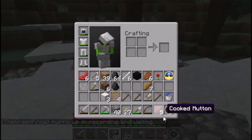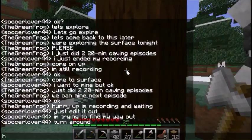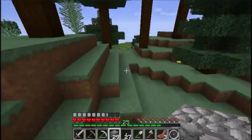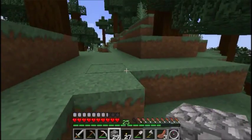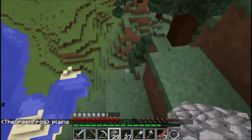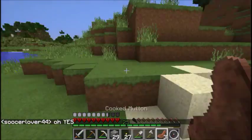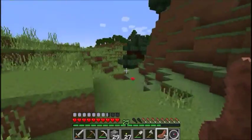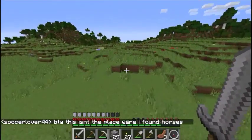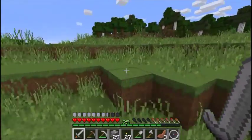I guess we might as well chop down some trees while we're waiting. Whoa, ice! Plains — hopefully these plains have horses. Jump into the water. She says yes because she already found horses! She already found horses — I forgot to mention that — but hopefully we will both find horses here.